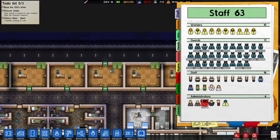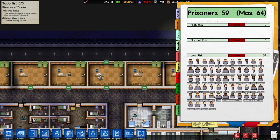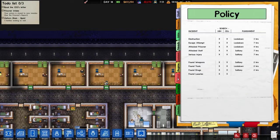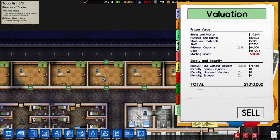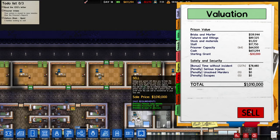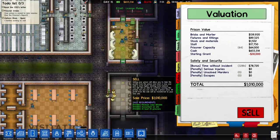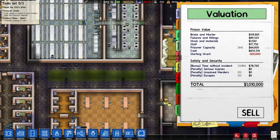Let's see what's new in the reports — staff, prisoners, jobs, needs, contraband, grants, finance. Actually, I want to sell my prison. You could make me sell this prison! No chance — this prison is too good.